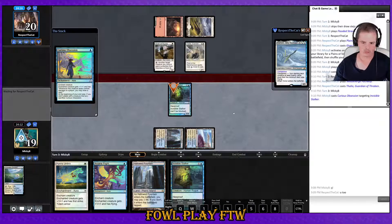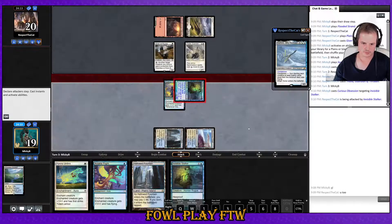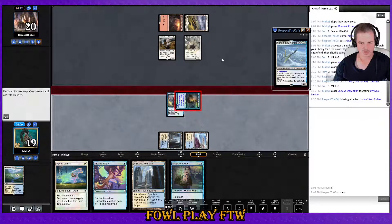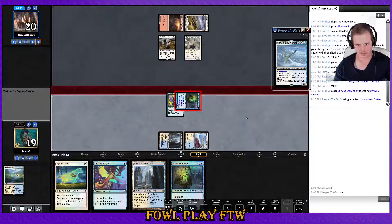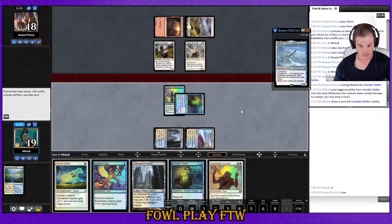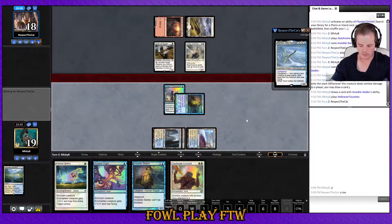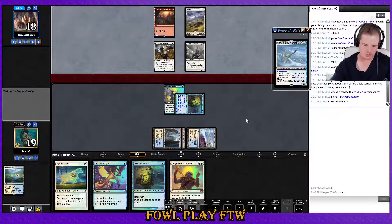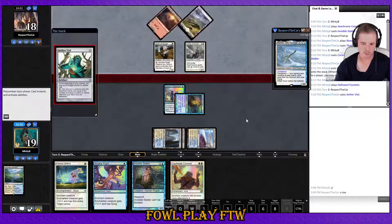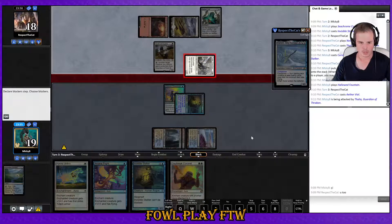Curious Obsession down on the unblockable creature, attack, look to draw some stuff. Probably get blown out by Skyclave Apparition, although maybe not because our opponent is on 80 cards and they're less likely to have it in hand. Daybreak Coronet is a pretty good one off the top. We definitely want to slow-roll this Daybreak though — the chance of getting two-for-one'd by Skyclave or Flickerwisp is very high. He turns three the Aether Vial, okay sweet.